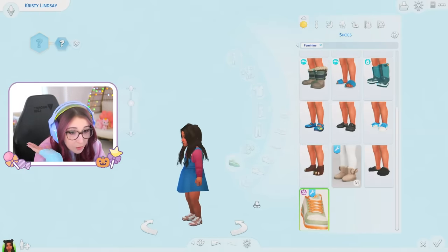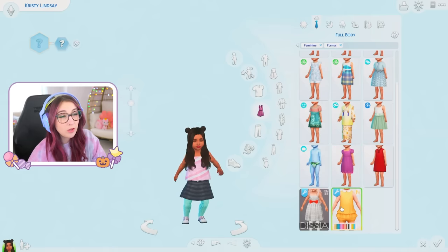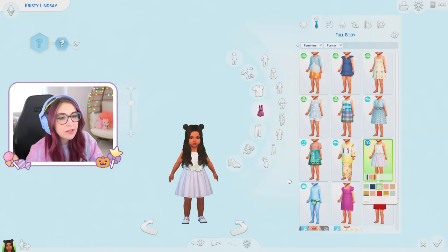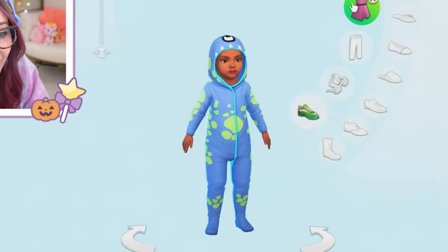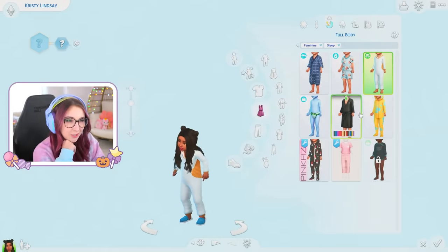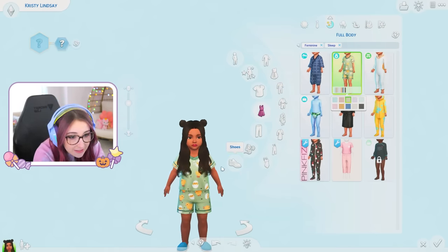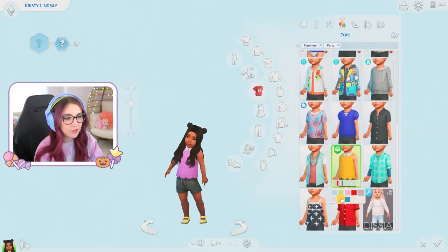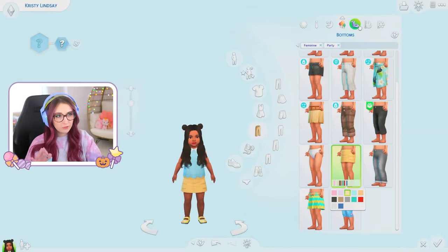Time for shoes — little sneakers, I love them. Should I do the rest of her outfits? I feel like I should, just for fun. Formal wear — this is giving I'm a flower girl at someone's wedding. It's from the wedding pack, so I guess that's why. Let's do the purple, that's pretty — she's already got on purple-y shoes so I'll just leave it. Sleepwear — the onesie's so cute. Look at these little PJs — little eggs! I gotta go with the eggs. I'm gonna do the little sandal slippers.